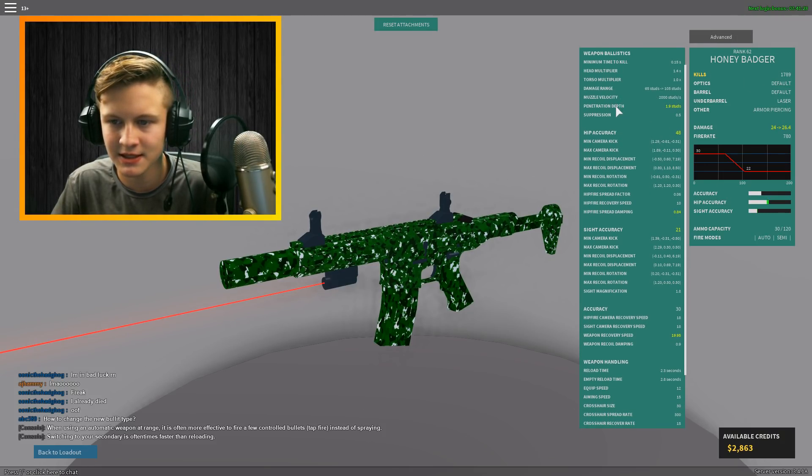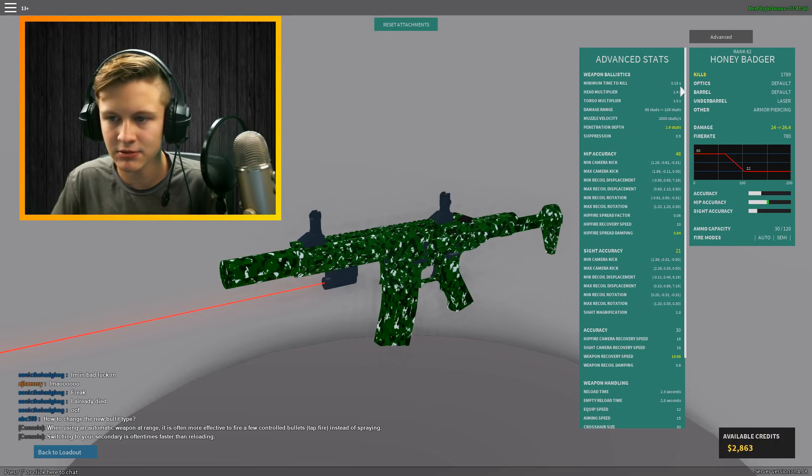If we go ahead and go into Advanced, let's see — Weapon Ballistics: minimum time to kill is 0.15 seconds. And it's about the same time to kill with or without Armor Piercing. It seems like Armor Piercing doesn't actually do all that much in terms of most stats.